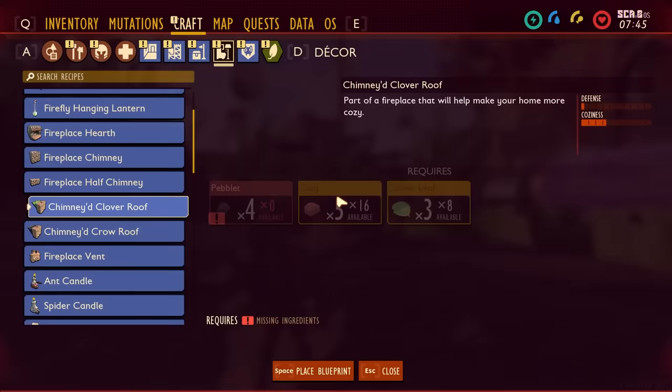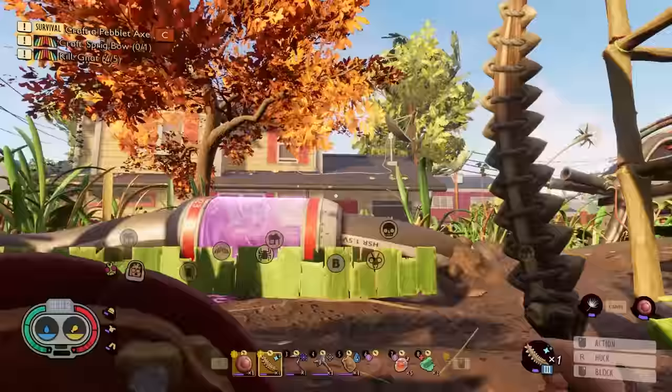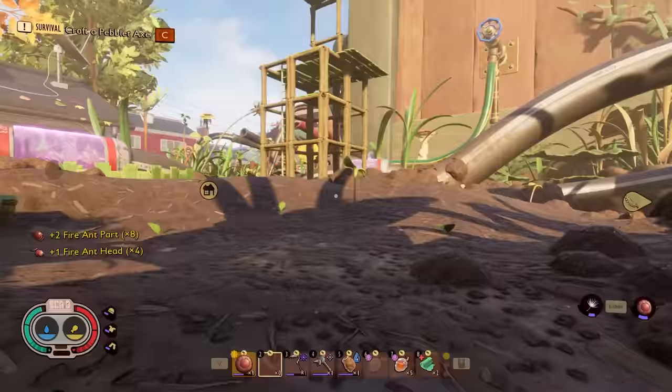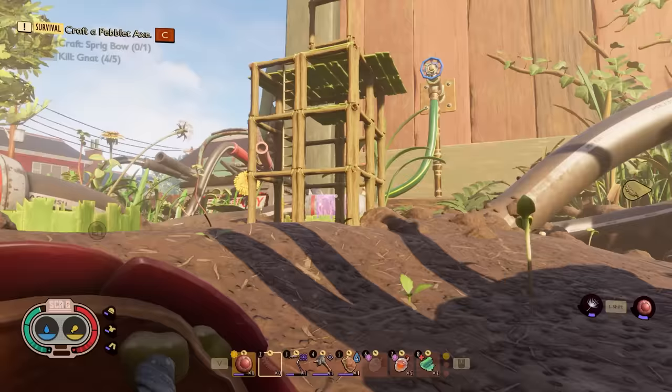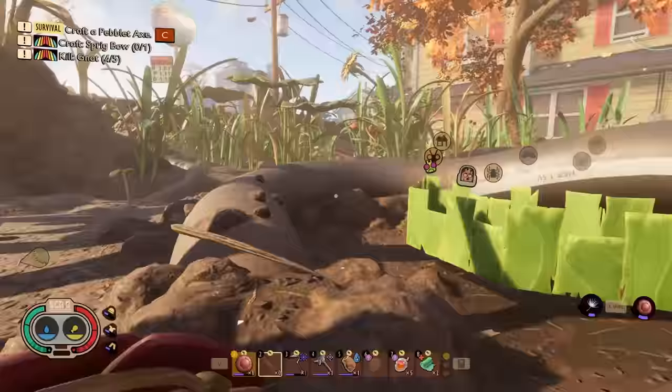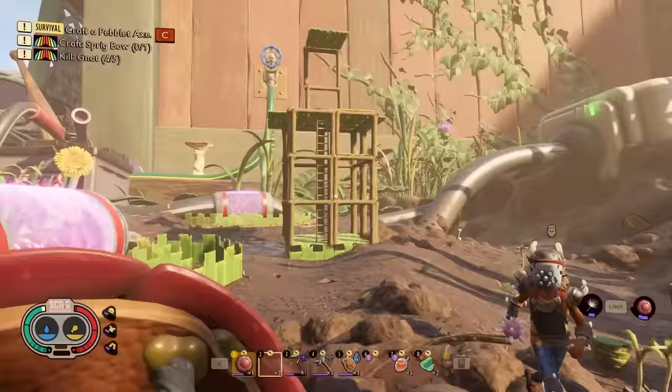Our idea is to turn this into the coziest house ever, because there's all sorts of things like fireplaces. There's this really cool hot tub here that's super cozy. The cozier the bases get, the better upgrades we get, and it unlocks even more things. The highest coziness we've gotten to has only been level three, so there's still more for us to unlock.